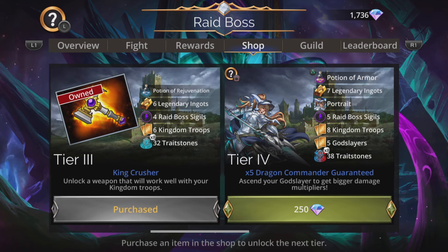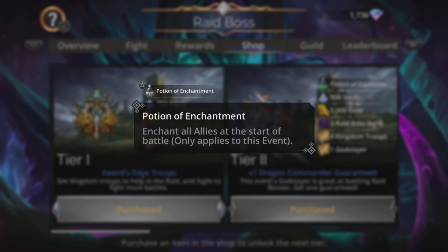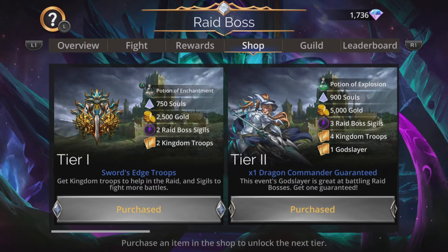To get her, you're going to go to the shop and make sure you grab at least Tier 1 and Tier 2. Tier 1, you get the Potion of Enchantment - enchant all allies at the start of battle for this event only - and you also grab some more handy stuff like Raid Boss Sigils and more troops. Tier 2 is where you grab that essential troop, the Dragon Commander.